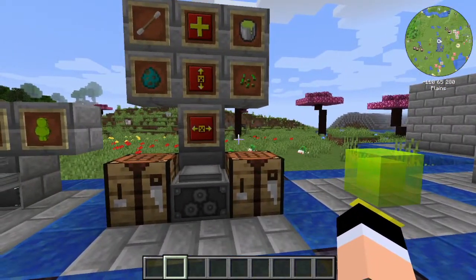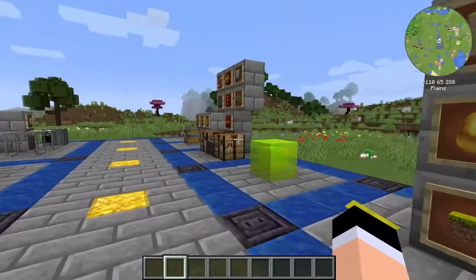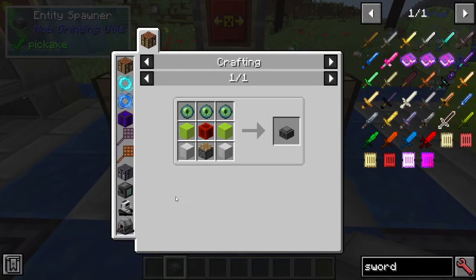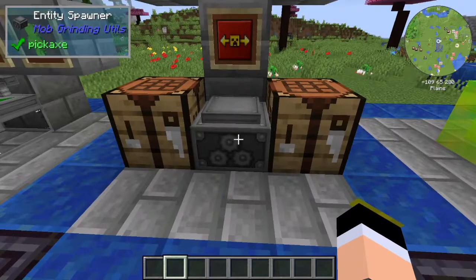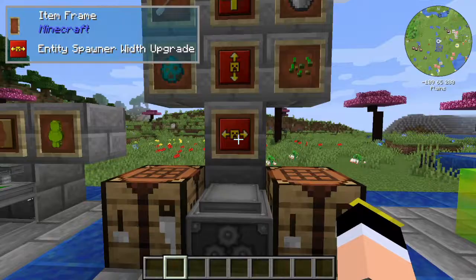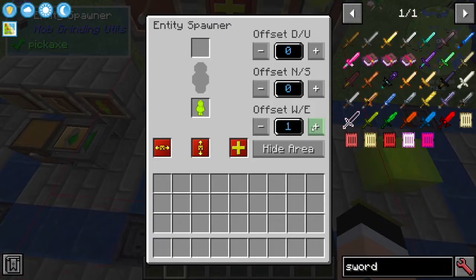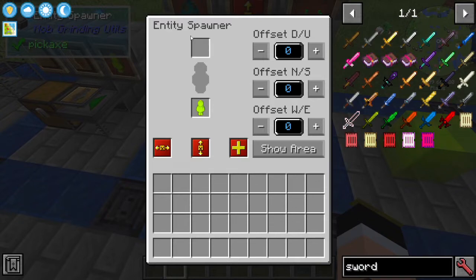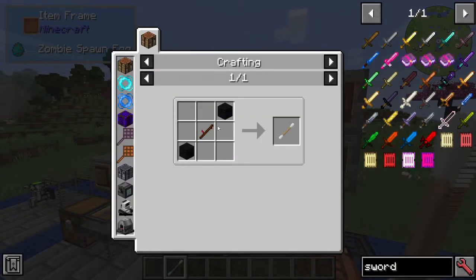The mod has a very important feature: spawning entities. You have a passive way using Delightful Dirt or Dreadful Dirt, and an active way using the Entity Spawner. The Entity Spawner is crafted with solid XP, Redstone, Eye of Ender, Blocks of Iron, and a Piston. It has a middle slot for the XP Jelly Baby and three slots for upgrades: Width, Height, and Speed. You can check and offset the area of effect. To spawn a specific mob, you need a spawn egg, which requires crafting a Mob Swap — made with wool and a stick.